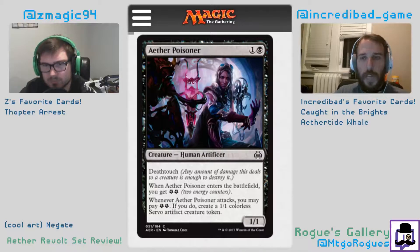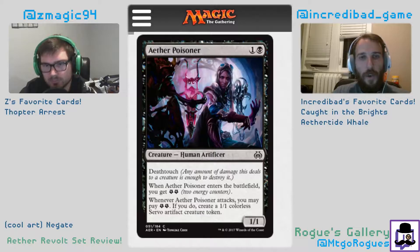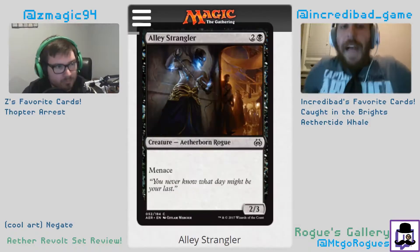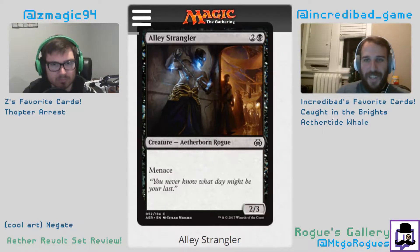I think it's a two and a half. If you're playing a less aggressive, more control deck you probably want this. It's quite solid — it trades with everything, it blocks everything. If you want to play a control deck with blue and survive until the late game, this stops your opponent from attacking. It's also a two-drop, so if they don't play a two-drop you can attack and get a servo, then block with it later. Alley Strangler is a 2/3 menace for three mana.